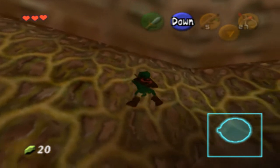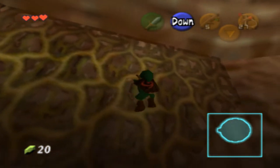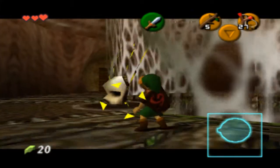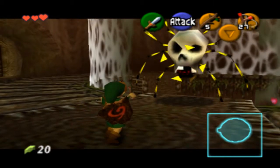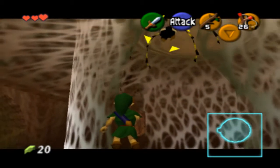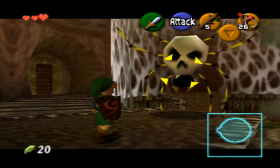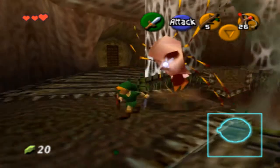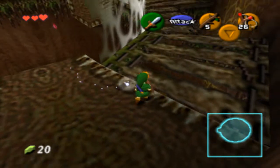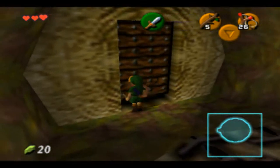If I had the compass I could see what direction I'm facing. I think I'm on the north-west side, if I remember. Those are the big Skulltulas — you can use your sword, but you have to hit their undersides. Or you could use the slingshot. Either way, it doesn't really matter. We can jump down from there but we're not going to. I'm gonna go through this door.